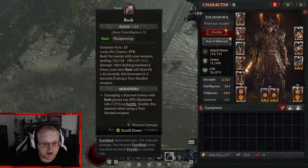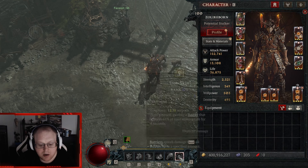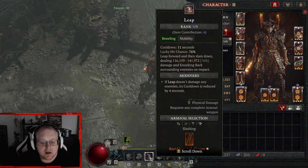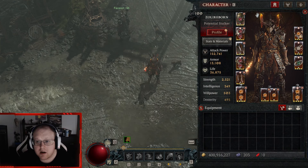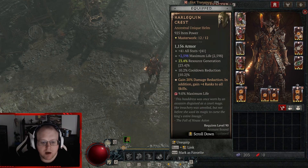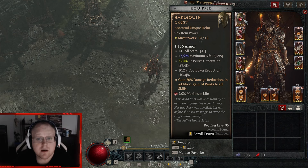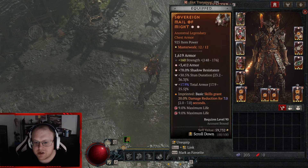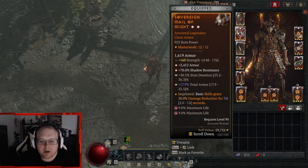I played with a set of those items, then I decided I wanted to be really lazy. I had no idea Bash was insane until I looked it up. All I did was pepper one of these and I noticed the Bash Cleaves power. I realized Bash is really good and it's also a generator — it doesn't even use resource — so I'm incredibly lazy.